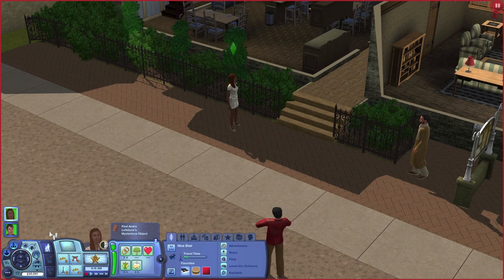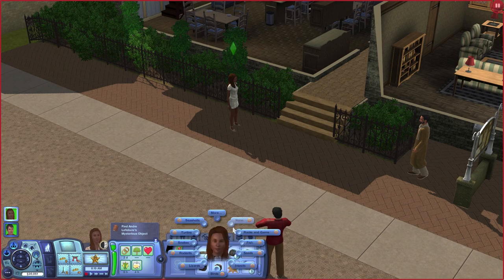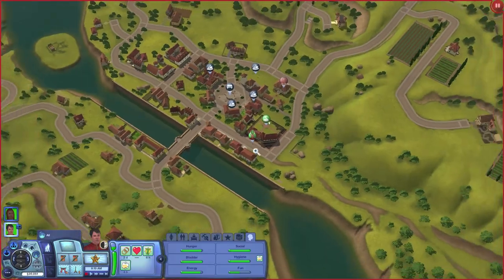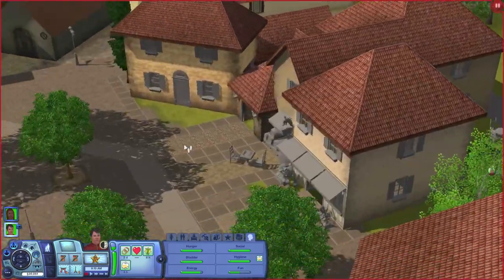I was thinking, since she has the collection helper, let's have her put it on, turn it on. Set it to Rocks and Gems, and we're gonna have Ho-Sung go to the market and see if that guy is selling any.